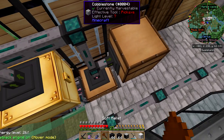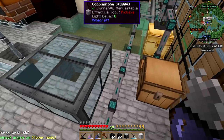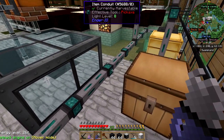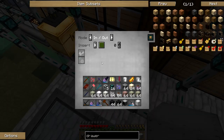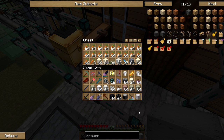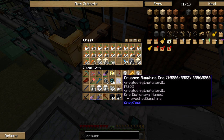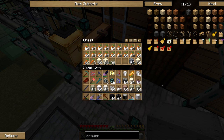So what I want to do is disconnect that on that side, then connect this on this side, and change it to an extract. And then ten hours later it will have extracted everything that's in my way.